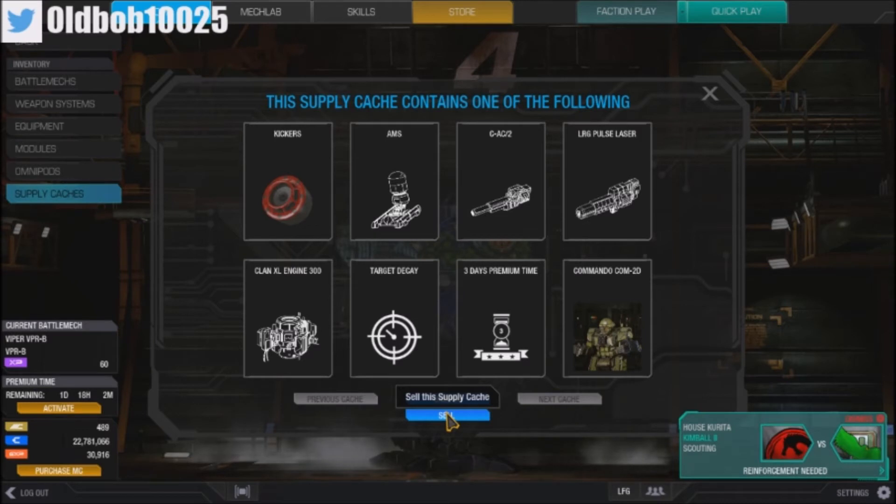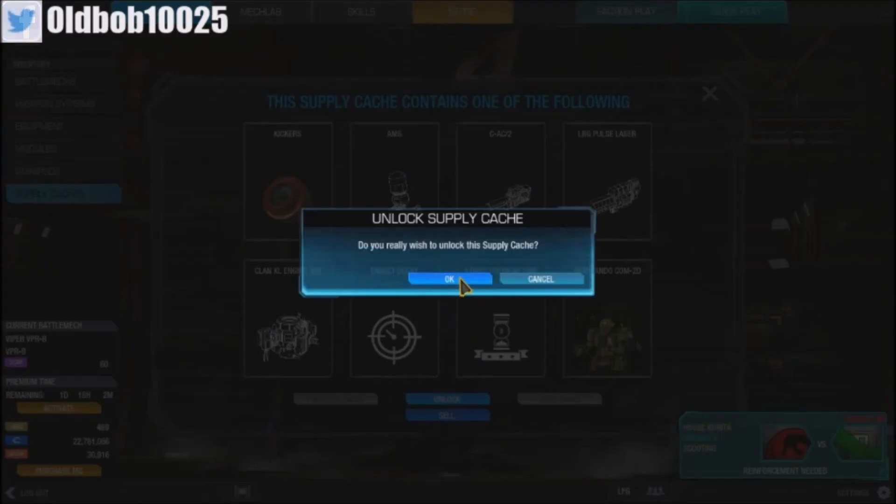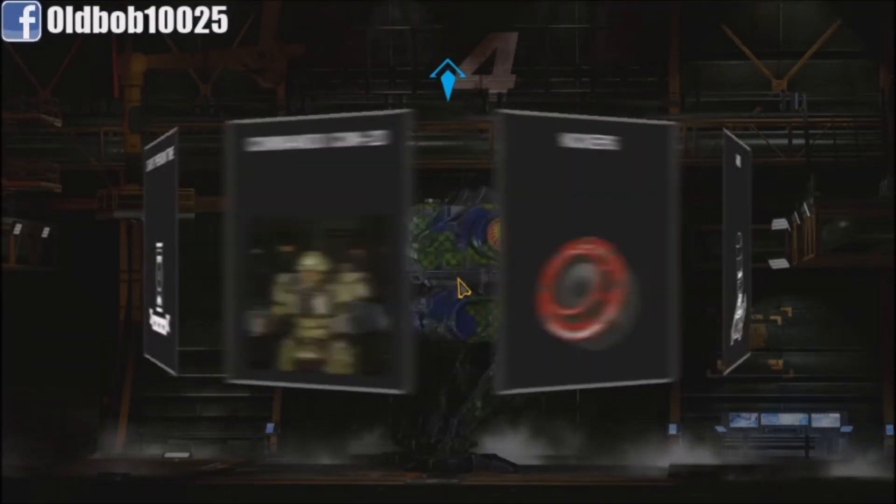You can either sell the cache for 50,000 C-bills or go and open it up to see what you get. I have one key so I'm going to open it up. It's kind of like gambling, but with MechWarrior stuff. Here we go, let's unlock it.